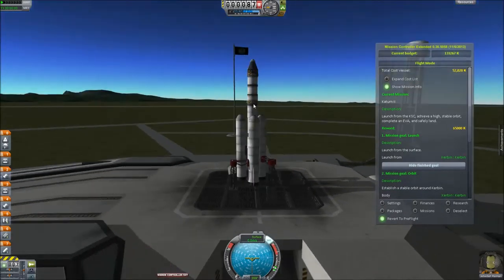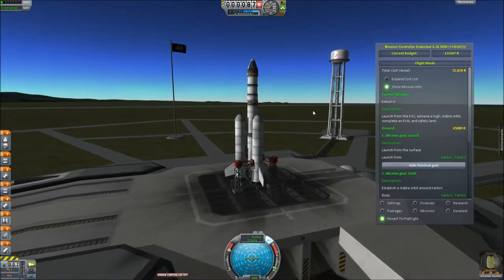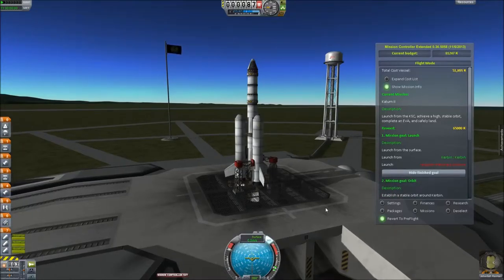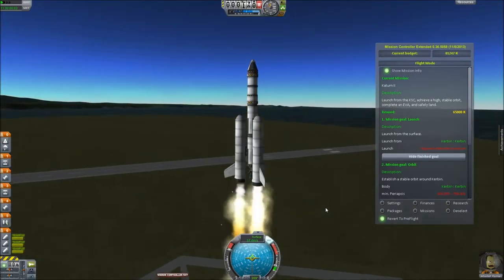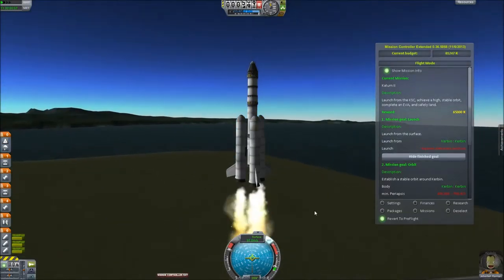Turn on our SAS. Throttle up our engines for when the liquid fuel boosters go out. We're ready to launch in five, four, start — solid fuel boosters now — one, and we have launch of the Katern 2! Ready for taking off. I will see you when we reach orbit.